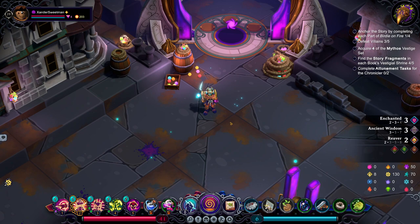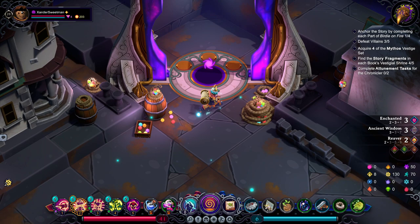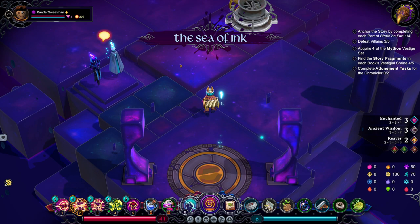Hello everyone and welcome back for another episode of Inkbound. We're resuming our Weaver run where we've got Rokeburn, so we're going to finish a run with that. We've done Act 1 of Julius and Romeo, so now we're looking for Shadow Quills to defeat. We also kind of need to get Spite, but I don't think we're going to do that this run.